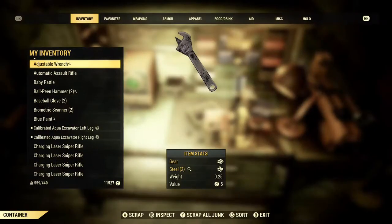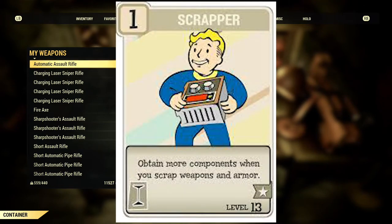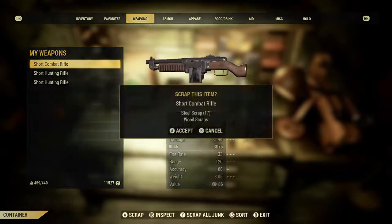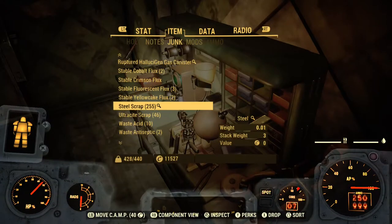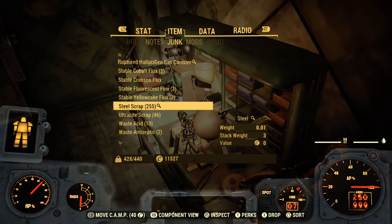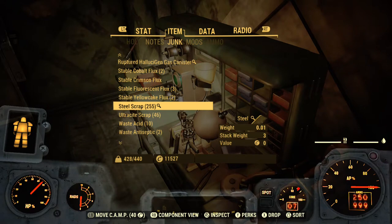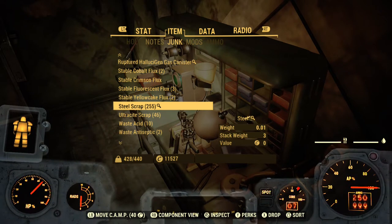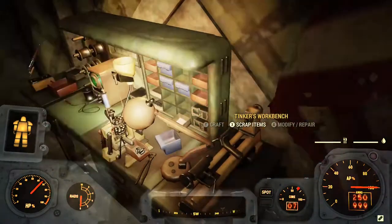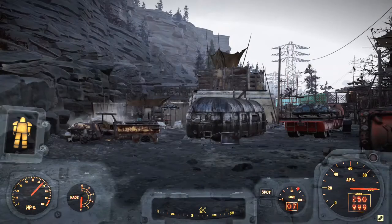When you reach the train station, head inside and start scrapping your weapons. Make sure you have the Scrapper perk equipped to get the most steel out of it. I got 255 steel scrap out of this run and I didn't fully explore Harper's Ferry — just cleared the surface. You can get about 300 to 400 steel when doing it properly. I definitely recommend this as the first place to farm steel.